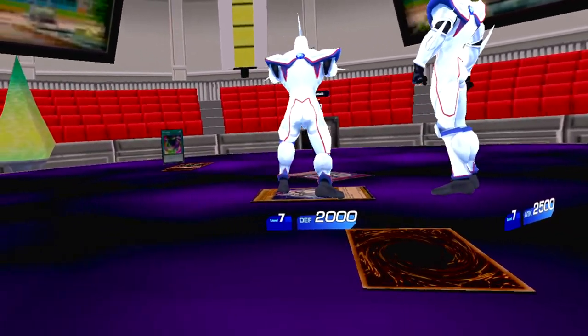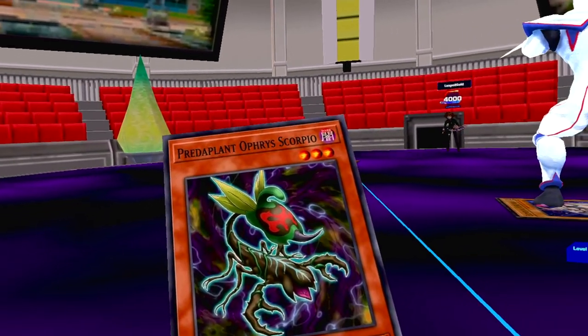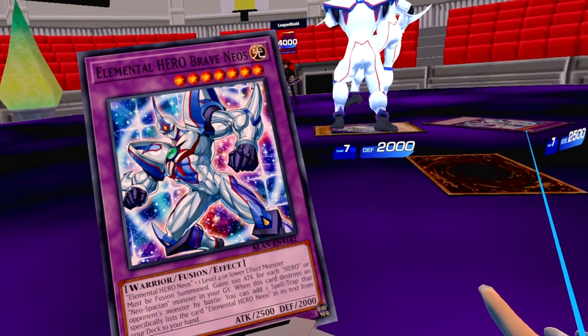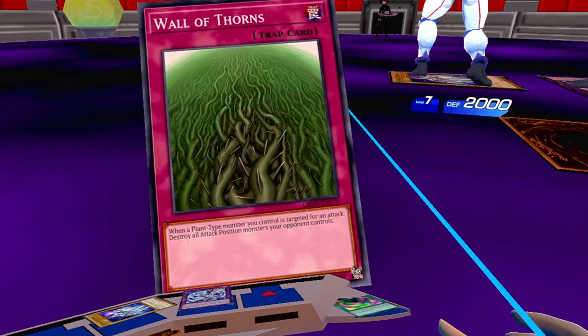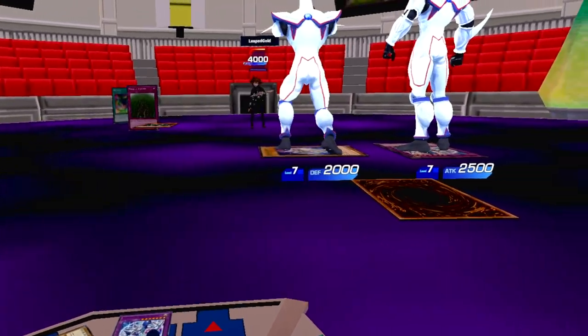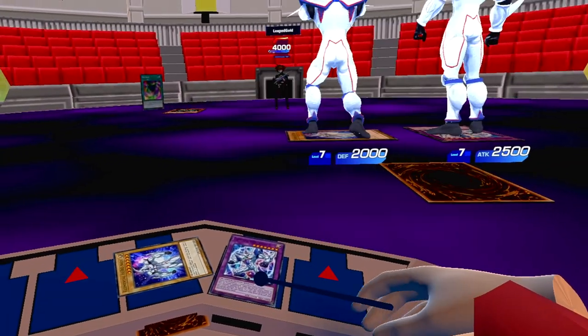Battle! I'll have Brave Neos attack your Predaplant Ophrys Scorpio. I'll activate my trap card Wall of Thorns — when you target a plant-type monster I control for an attack, I destroy all attack position monsters you control. There goes Brave Neos. God damn.